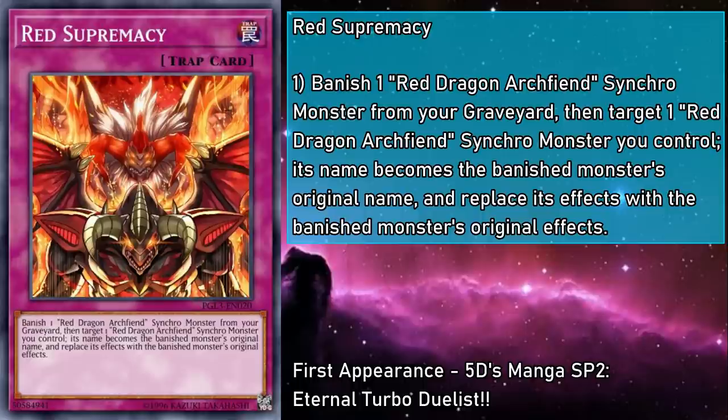Red Supremacy is a normal trap card that banishes a Red Dragon Archfiend Synchro monster from your grave, then targets a Red Dragon Archfiend Synchro monster you control, and its name becomes the banished monster's original name, replacing its effects with the banished monster's original effects. This allows you to modulate your effects to broaden your options. A lot of older support for Red Dragon Archfiend didn't anticipate us playing a whole slew of RDA evolutions, so it only works with the original RDA. So if you want to show you believe in Red Dragon Archfiend Supremacy, this is the best way to go.